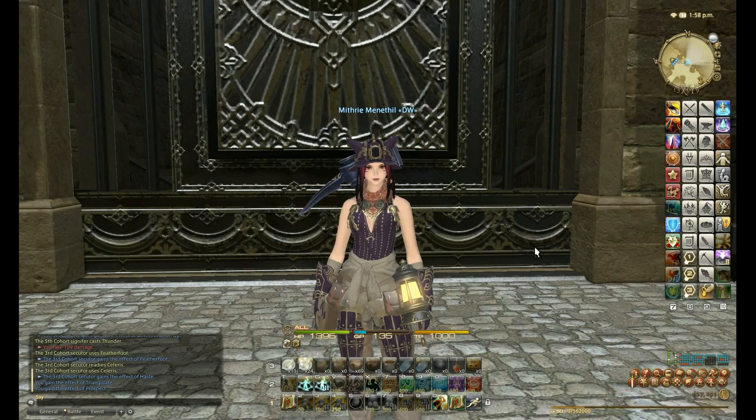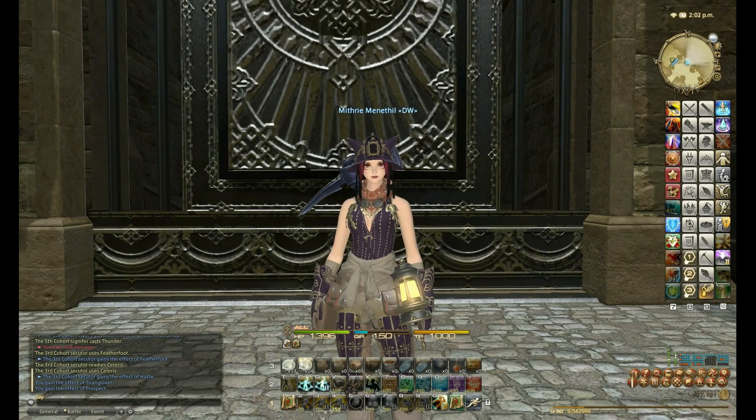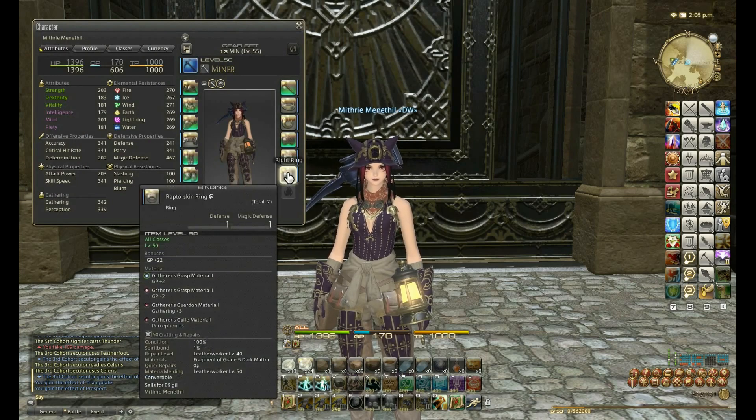We're back for another episode. In this episode we're going to be doing materia melding for my gathering sets. I'm going to be doing it for Miner today and I'm going to show you how the melding works and how to get the most out of each piece of your gear. I've already melded my accessories, and as you can see I'm using GP, Gathering, and Perception materia because they're the stats which are relevant to gathering.